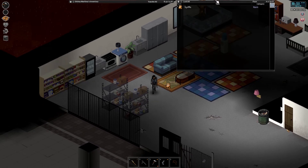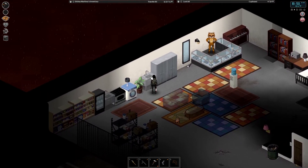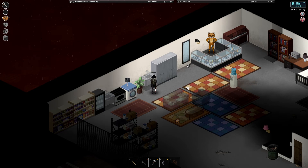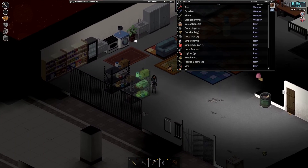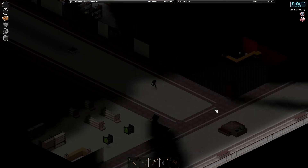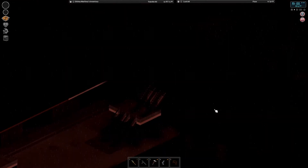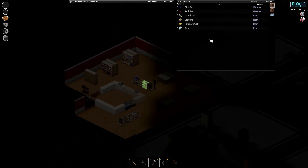I still need to plumb this sink - I guess I never did that. Let's do it now. Make sure that washing machine is plumbed too - yes it is. I don't need this wrench anymore. Let's go look for an umbrella - if I have an umbrella then I can go sit outside. Maybe the general store has one.